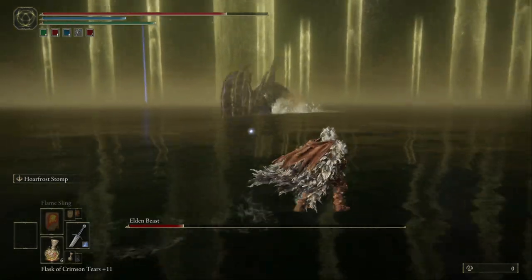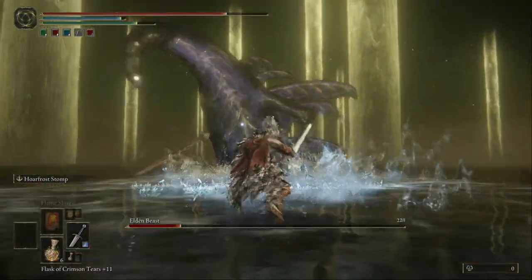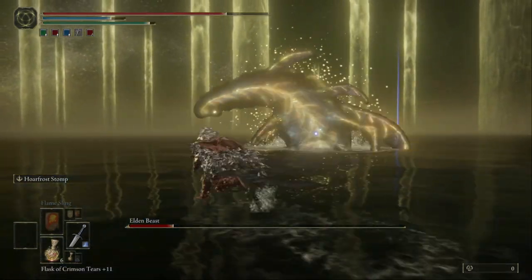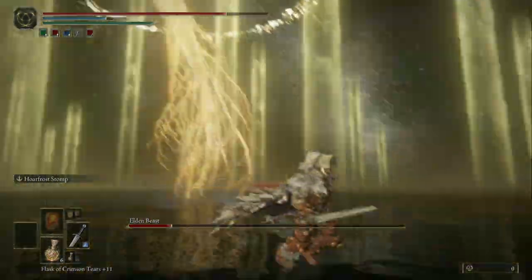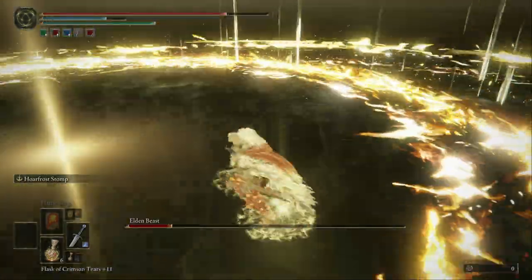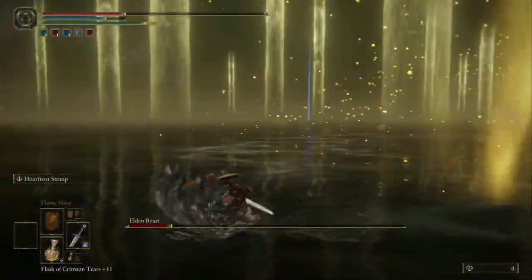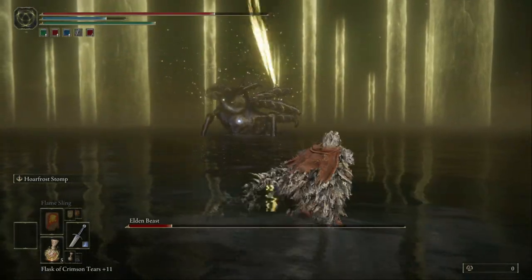Without the stomp and the mimic summon, I don't know if I could have killed him. Let me know in the comments what weapon or magic you used — it would be interesting to know how people killed him. Now for this circle of life attack, I don't know if you can run away from it. You're supposed to run on the outside, I think.